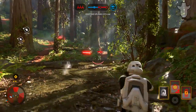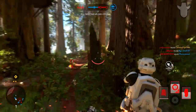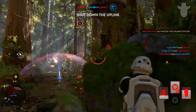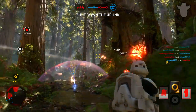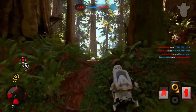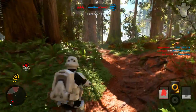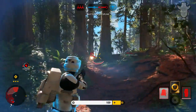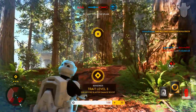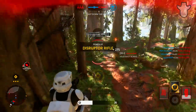Step 4: stay near points of interest. Points of interest are different parts of the map that people will most likely push towards, such as uplink stations, different stairways, attacking the AT-AT during the weak spot, and all the places that lead towards the objectives. Positioning yourself around all those places will get you even more kills.